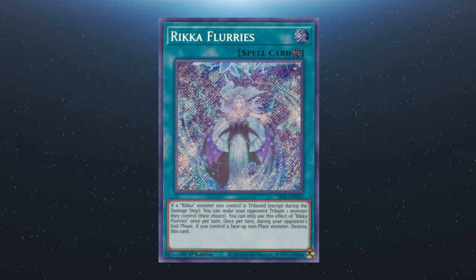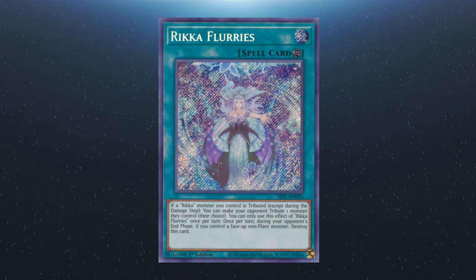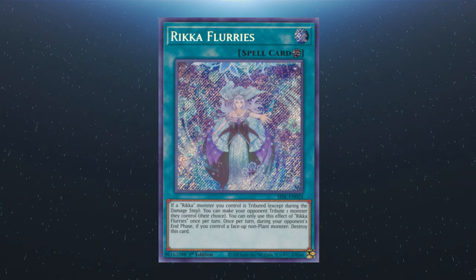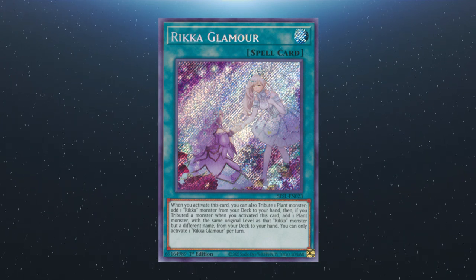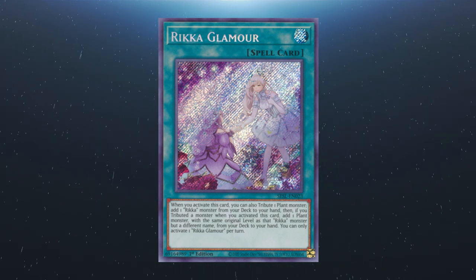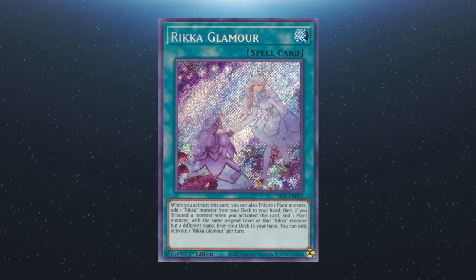For this next part we'll be covering the in-archetype spell and trap support for Rikka. We start off with Rikka Flurries: if a Rikka monster you control is tributed, you can make your opponent tribute one monster they control of their choice. You can only use this effect once per turn. Once per turn during your opponent's end phase, if you control a face-up non-plant monster, this card is destroyed. We also have Rikka Glamour: when you activate this card, you can also tribute a plant monster to add a Rikka monster from the deck to the hand. Then, if you tribute a monster when you activate this card, you can add a plant monster with the same original level as that Rikka monster but with a different name from the deck to your hand. You can only activate one Rikka Glamour per turn.